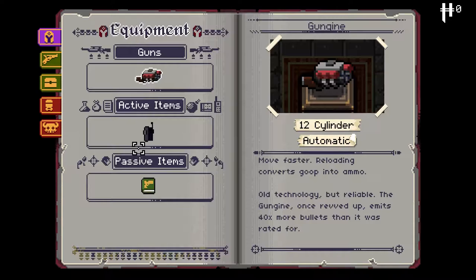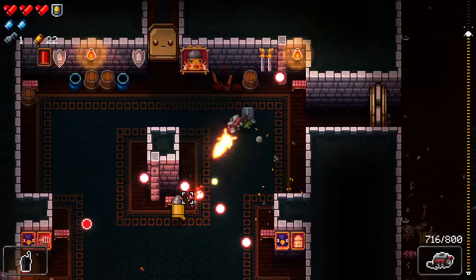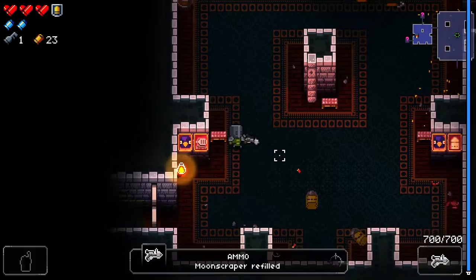Old technology but reliable — the Gungeon once revved up, it fires 40 times more bullets than it was rated for. Interesting, it's like really made from an engine or something. Moon Scraper is a really nice item too, might as well pick it up.